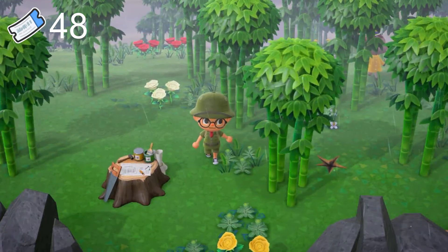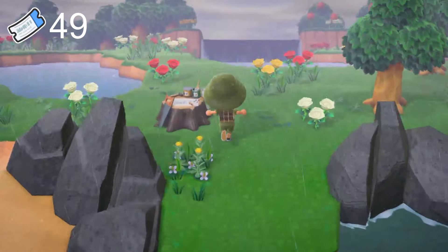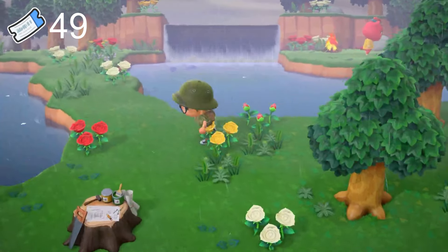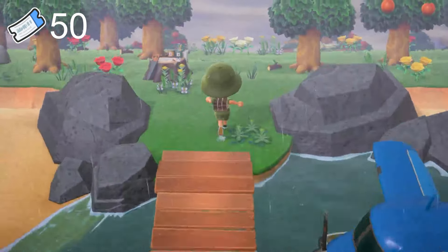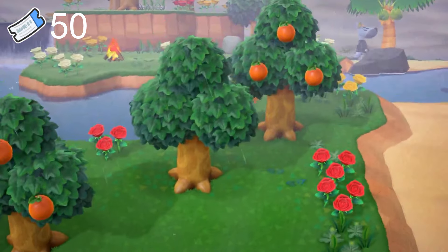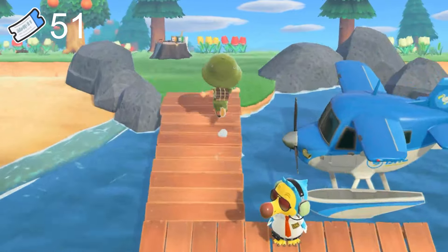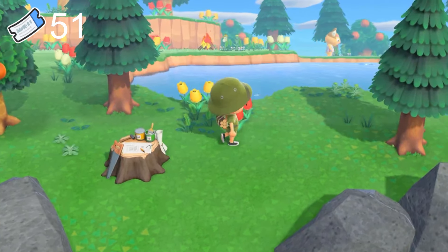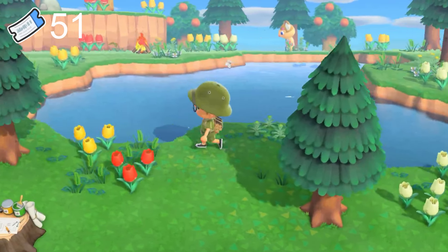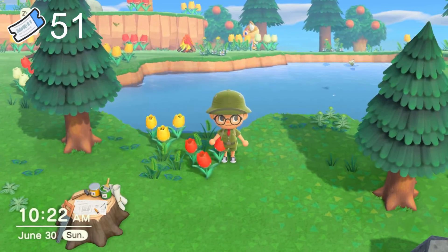Bamboo island and we get — I always forget her name but she's a cute deer. Island 49 for Cherry again — yeah, on to the next one. Halfway there, island 50 and we get Walt again — wow. Island 51 — I think that's Faith, I could be wrong, she's super cute but I really want to stick with who I want on the villager list.